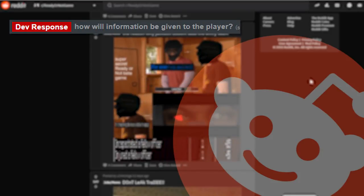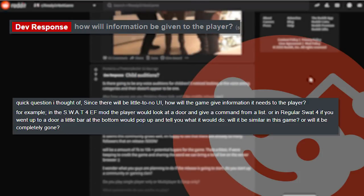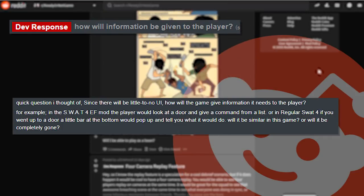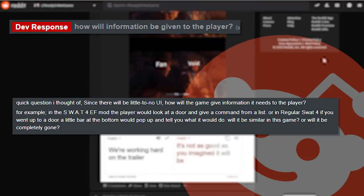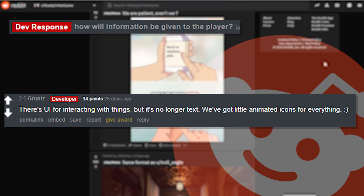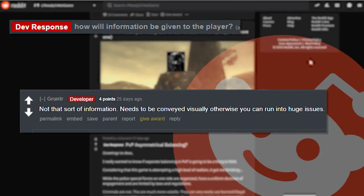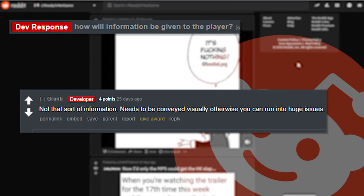'How will information be given to the player? Since there will be little to no UI, how will the game give information? For example in SWAT 4 a little bar at the bottom would pop up telling you what to do at a door — will it be similar or completely gone?' The developer replies with 'there's UI for interacting with things, but it's no longer text — we've got little animated icons for everything.' Someone asks 'will most information be through audio?' and the developer replies with 'not for that sort of information — it needs to be conveyed visually, otherwise you'd run into huge issues.'